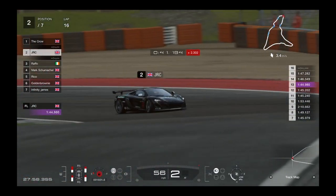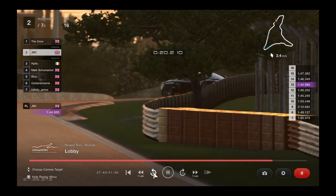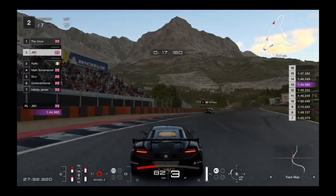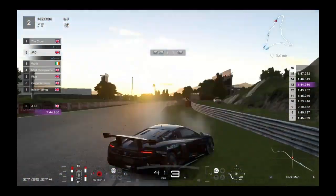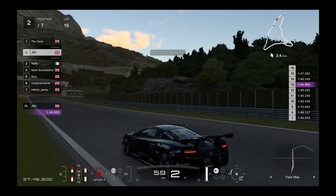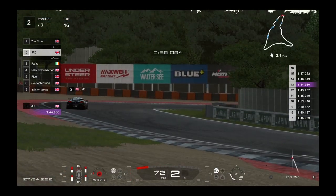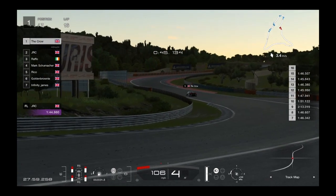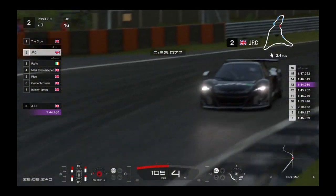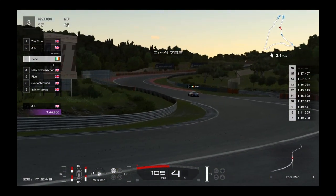Oh, big accident for JLC! Gets on the curb, drops off the curb and gets into the wall — a huge, costly mistake. Raffo is nowhere near him, so Raffo retains second place. But JLC now has damage and his tires are dirty from the spin — very costly. Surely Crow is going to win this race now with some breathing room. The gap to second is sizable. He gets rid of the damage, comes through the esses — but Raffo is right there, only a couple of seconds behind.